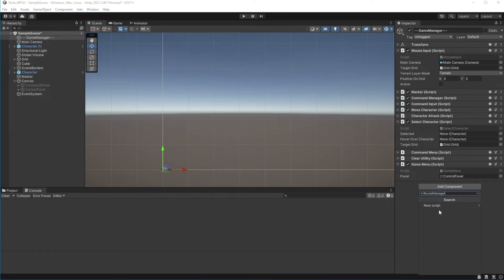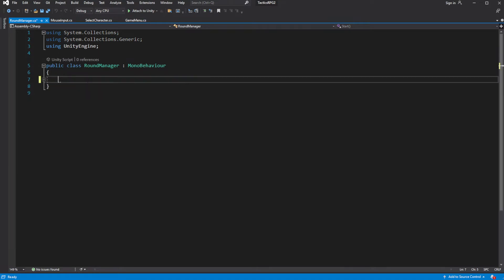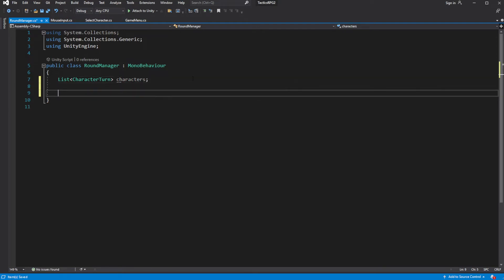Select GameManager and create another new component called RoundManager. Inside, create a list for all characters with a CharacterTurn component on the scene. Then create a new public method called AddMe, which will add the character with the CharacterTurn component — passed as a parameter — to this list of characters.